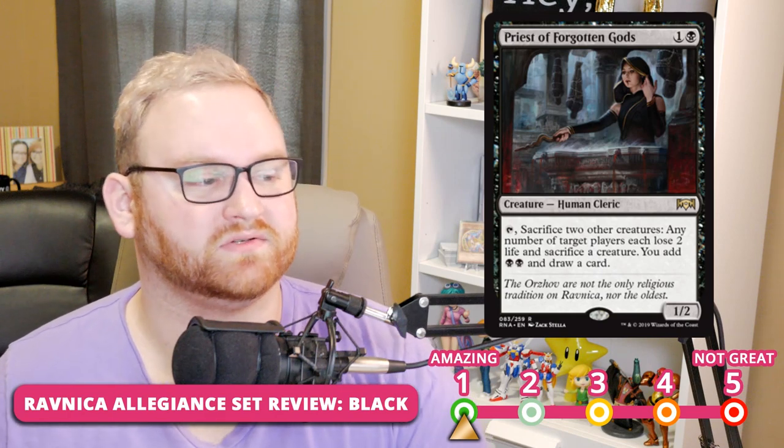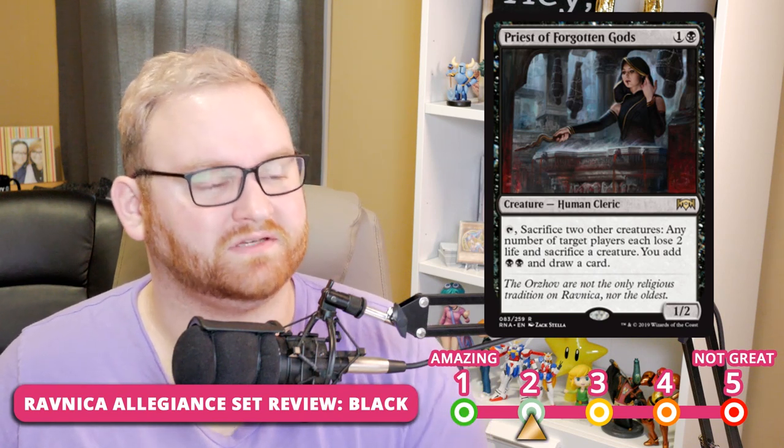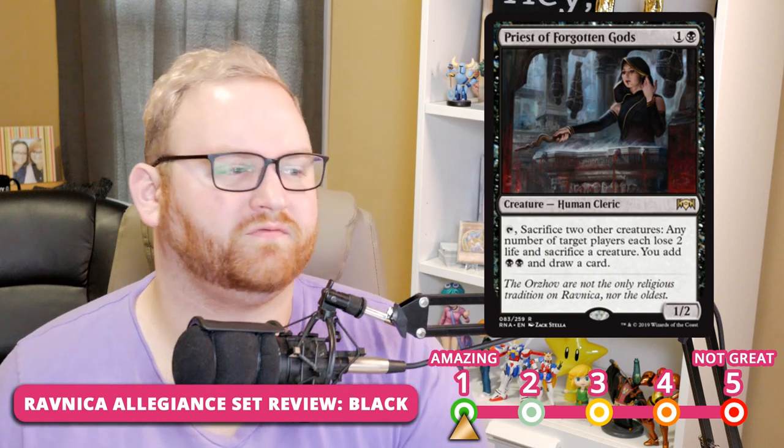Next up, we have Priest of Forgotten Gods — a 2-mana rare 1/2 human cleric. You can tap it and sacrifice two creatures: any number of target players each lose 2 life and sacrifice a creature, you add two black mana and draw a card. This is one of those cards I feel will see a ton of play in Modern, but not as much in Standard. For Draft and Sealed it's a 2; for Standard it's probably a 1. In Draft and Sealed it's a huge bomb — but if your opponent has removal immediately or your deck isn't built around it, it can just sit there. Standard and Modern build around it more reliably.